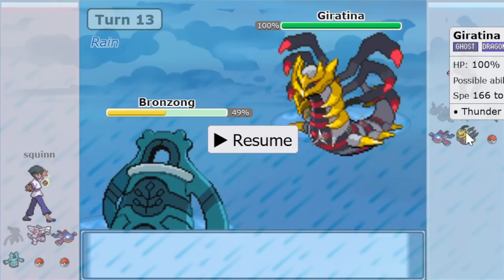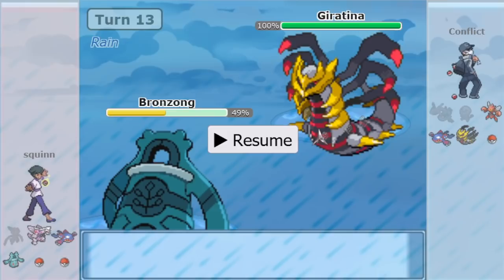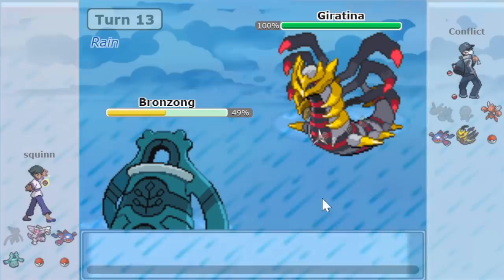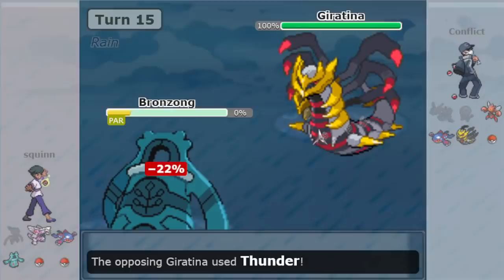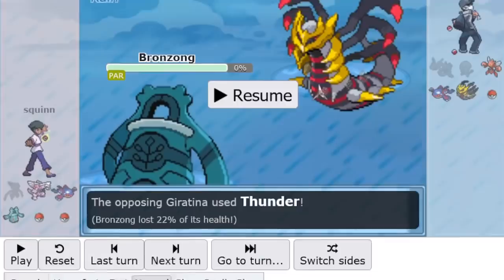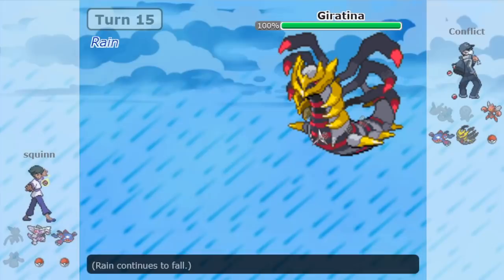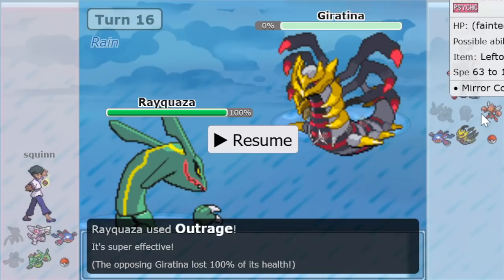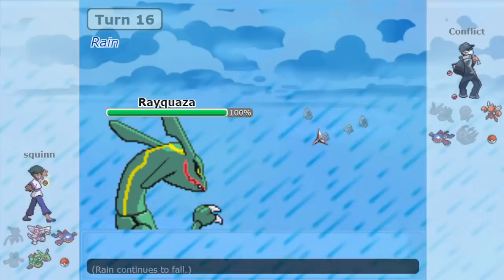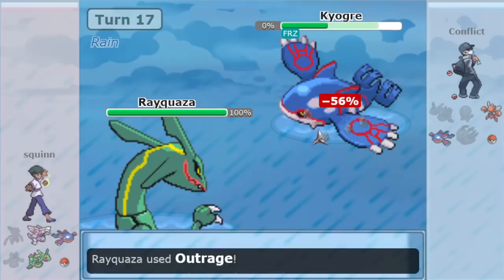Bronzong is now pretty much relegated to chipping Giratina into KO range for one of Squinn's remaining Pokémon — ostensibly a Dragon-type move that Giratina would live at full health. Para, full para — and it is not Custap or Lum. That is unfortunate. But what's he got left? Rayquaza — so he doesn't need chip on Giratina because Ray is really strong. He goes for Outrage. I think he could have sacked Scizor there and just gone to the faster thing after. No way was Ray ever setting up there. In comes Kyogre.